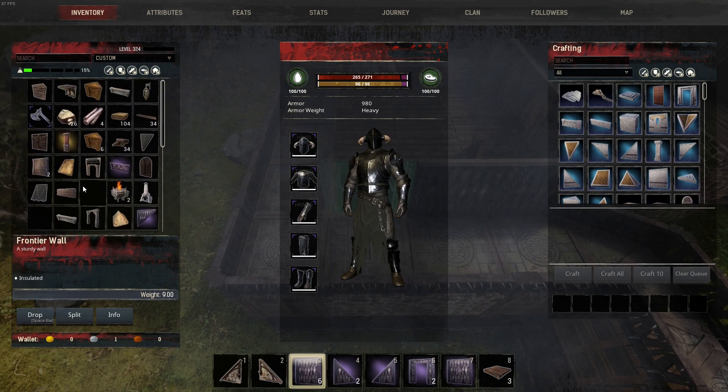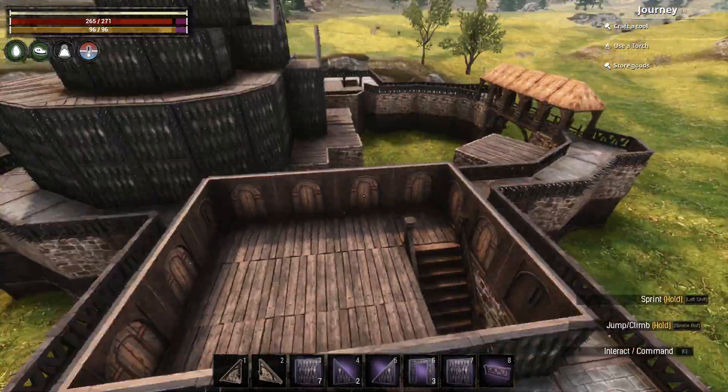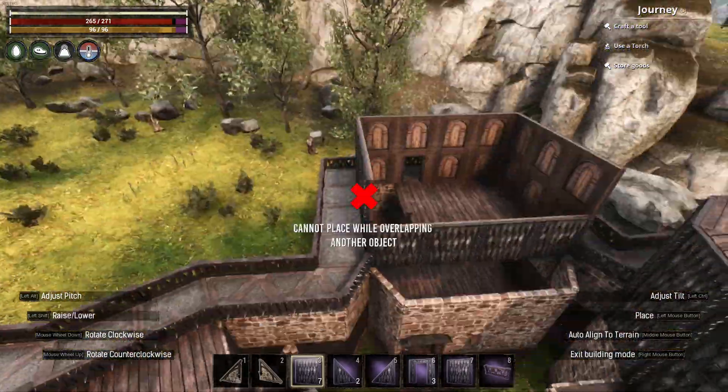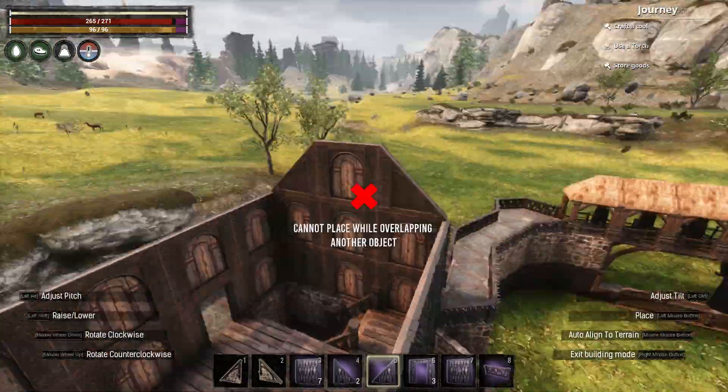Next, I built the first floors of both workshops. Again, I used frontier pieces to build the walls two tiles high in a fairly simple design. From there, I also built the roof gables and a covering ceiling above each workshop, which will later be used to create flat top roofs running into a central open gable.